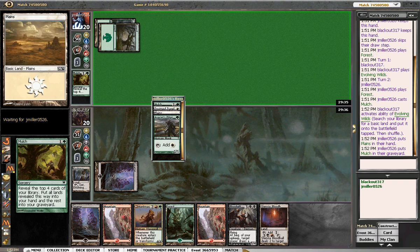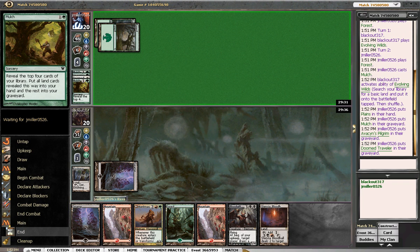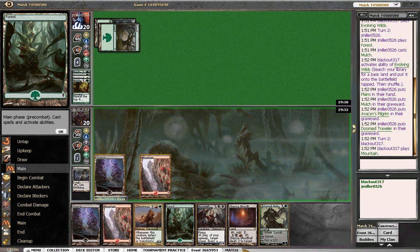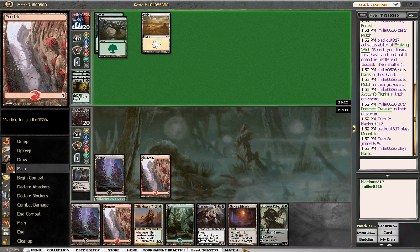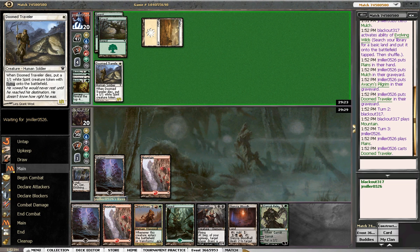His mulch sucked for him — Doom Traveler, okay. Garruk's good for us. Let's play out a mountain and pass. He's on, I guess, white-green humans — maybe. I don't really even know; maybe he's just testing a new deck. We'll see what happens.